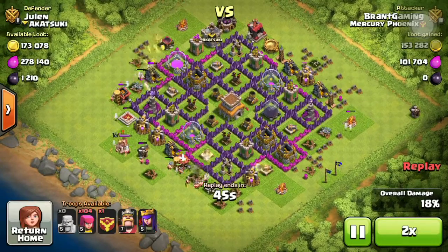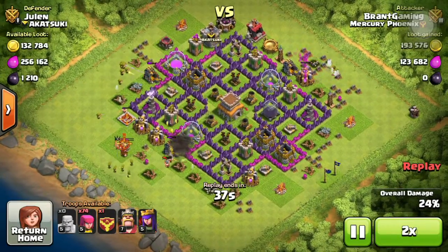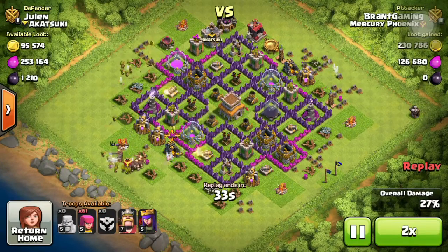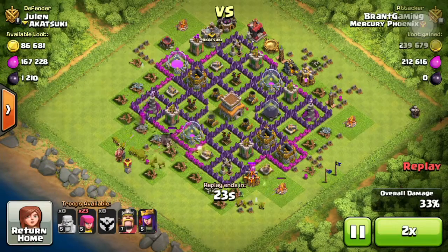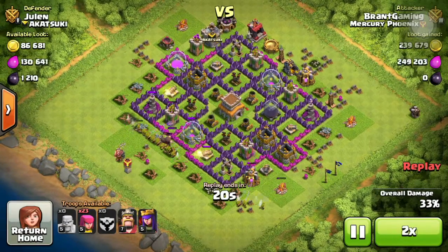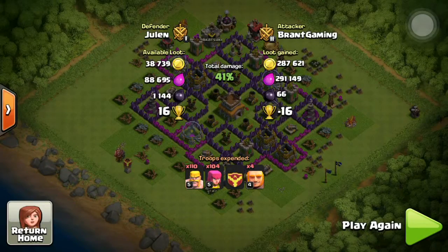So already I've got 150k gold and 100k elixir, so there's quite a lot left. Just waiting a bit. There we go - that is minus 16 cups but 300k gold and 300k elixir.